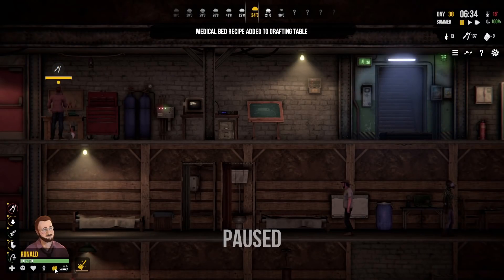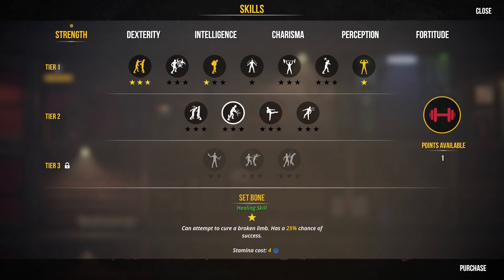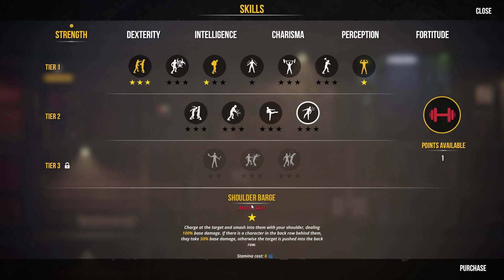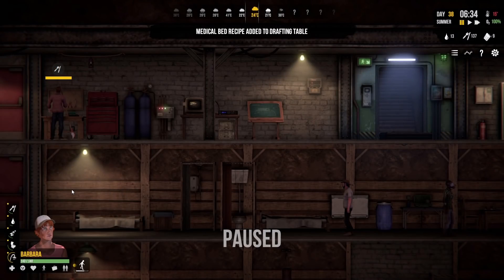Ronald hasn't levelled up — he's very hungry but too busy tidying. Betty, of course, has levelled up. What do we give Betty? Let's give Betty a fancy tier two thing. Should Betty be all-out fighting with shoulder barge or maybe a headbutt? Betty could just run up and headbutt people — that seems like a very Betty thing to do: no nonsense, just a straight-up headbutt. Betty can have a bit of headbutt. Barbara has not levelled up. I think that's all the level ups sorted.